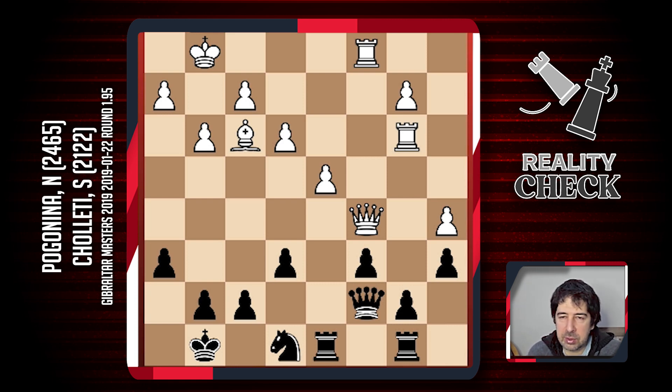Rook d7 protects this pawn much better because it's also attacking stuff on the d-file. That's why I want to go Rook d7 and put my other rook to d8. b7 is protected well enough. He might try to double with Rook b6, Rook c3, or Rook b3, but that's not going to hurt me. I can even play Knight d6 and possibly Knight b5 — Knight b5 might be a nice idea sometimes. I think I'm going to start with Rook d7.